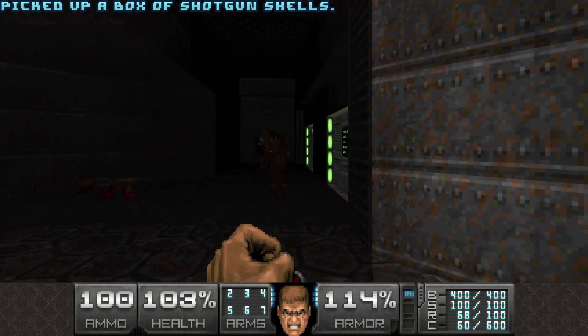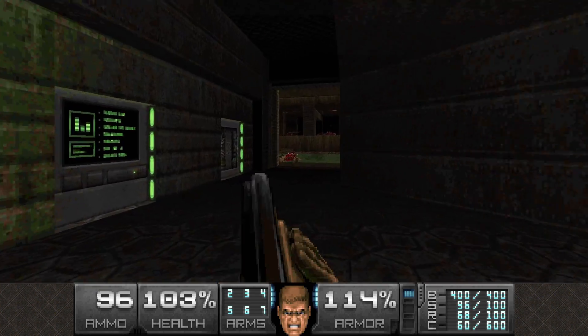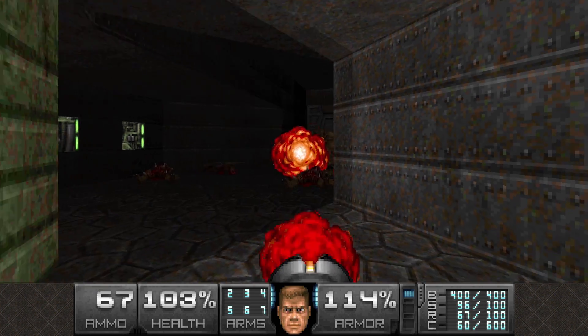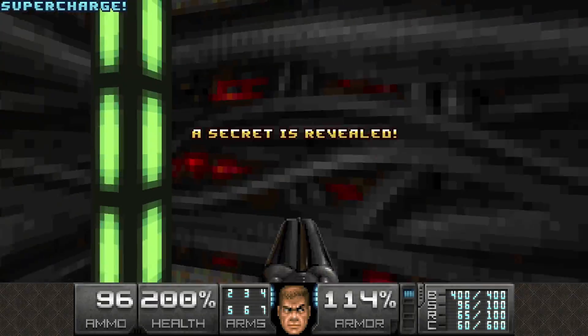Should be a specter here somewhere — when did I kill him? No idea. Fatty dies. Let's trigger a line dive here — opens the wall here for a supercharge.